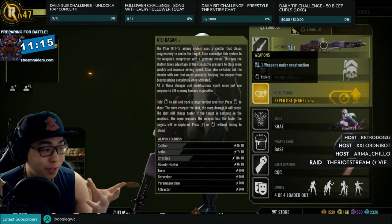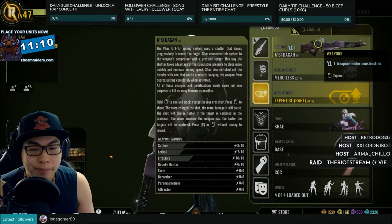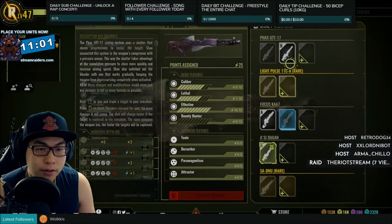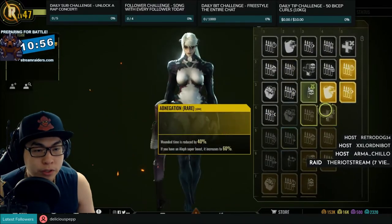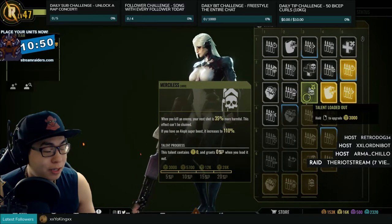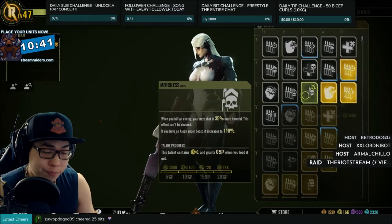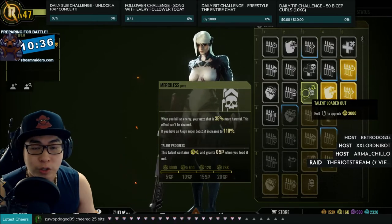With Shae there are two particular play styles which I like. One is if you're going to be using the lock-on sniper rifle styles, like the Asi Dagon or the Fax Oot. One of the things I like is to have Merciless, because when chaining shots it makes your snipes kill a lot faster. Merciless is usually pretty easy to unlock — it's only in the third row — and it's very useful, great for minion clearing, especially if you're going to use the Acid Gun.